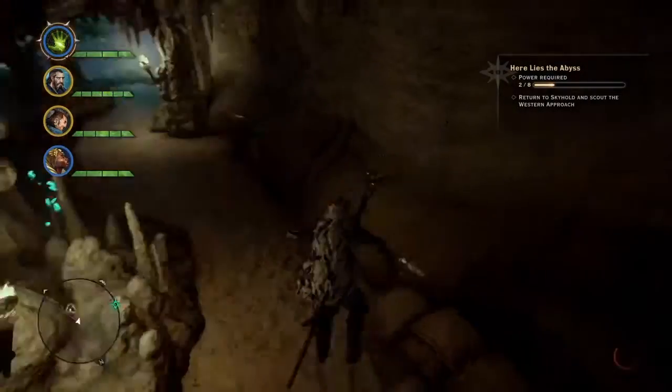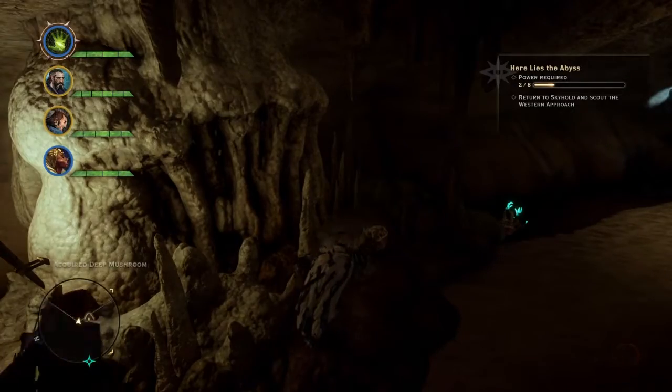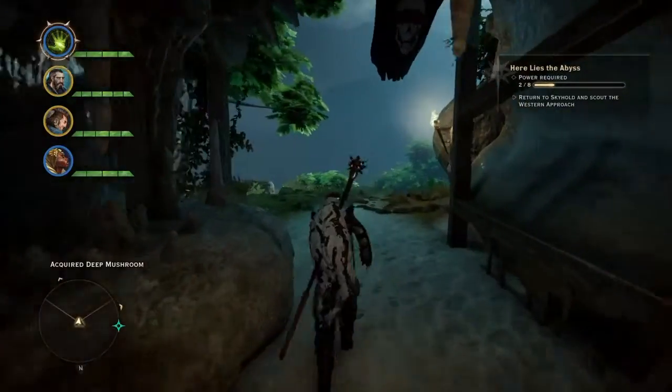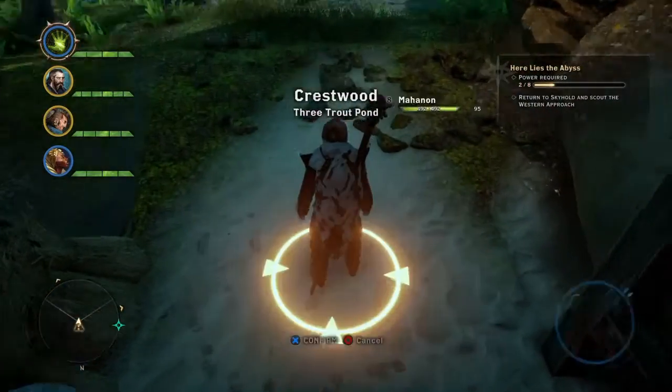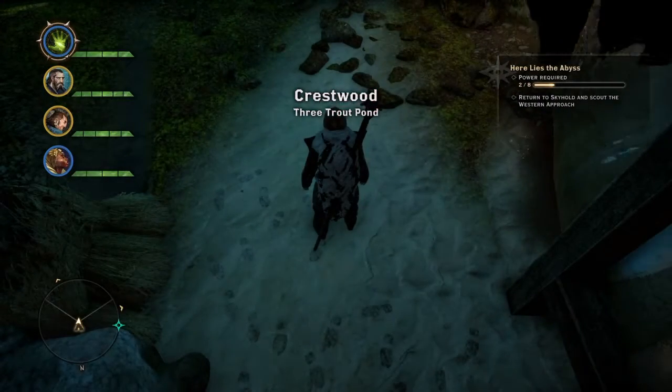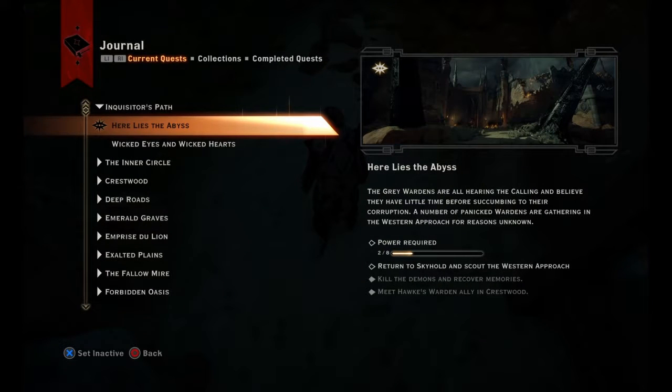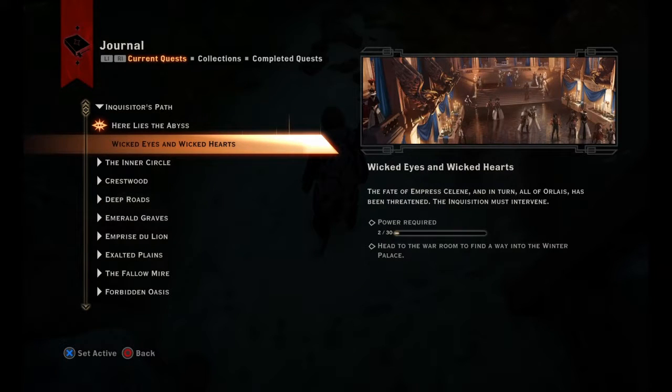Alright, trying to find certain things. We're looking for — oh — here we go. Journal. Here lies the Abyss. Power required for Sutton. Return to Skyhold and scout the Western Approach. And then we got Wicked Eyes — Fate of the Empress Selene in turn of...